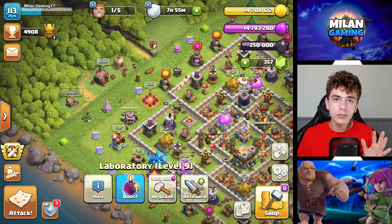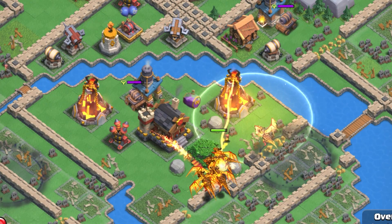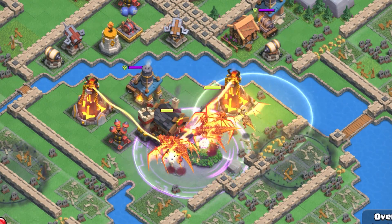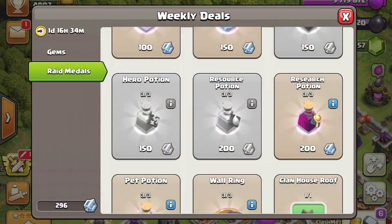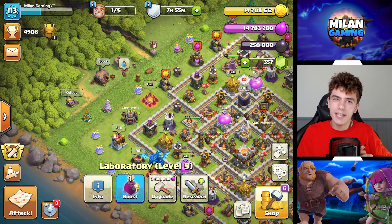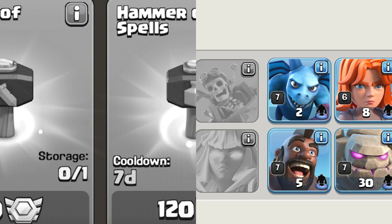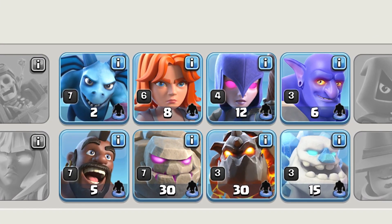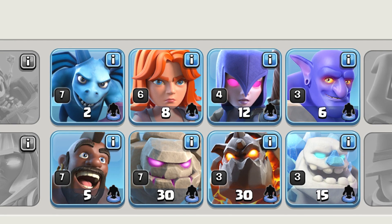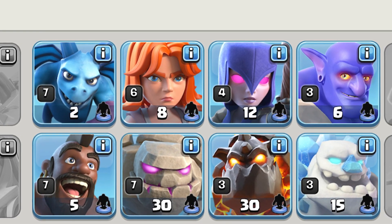Here are some power tips. Power tip number 1: play Raid Weekend to earn raid medals and buy a laboratory potion every single week — that makes your lab progress a lot faster. Power tip number 2: buy hammers of fighting for your dark elixir troops, because you need a lot of them — the minion prince, golems, lava hound, balloons, and hog riders all cost dark elixir, so hammers of fighting are highly recommended.